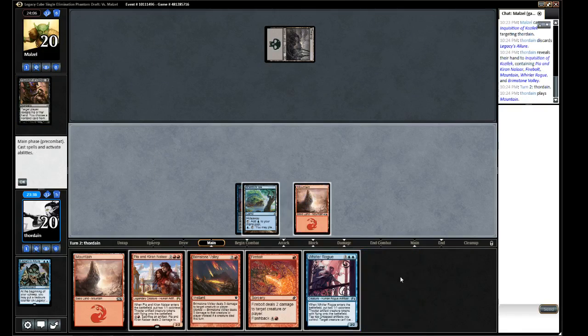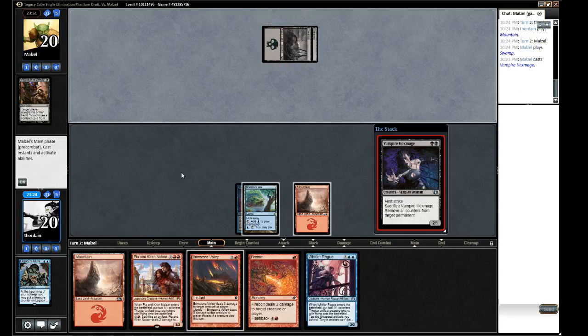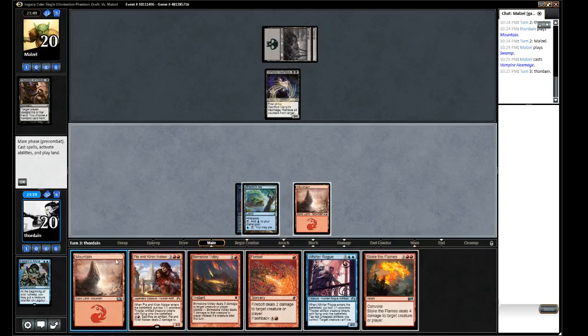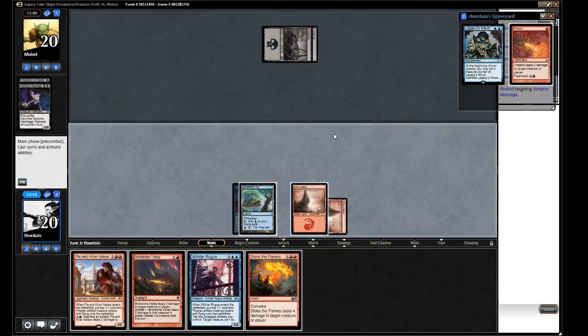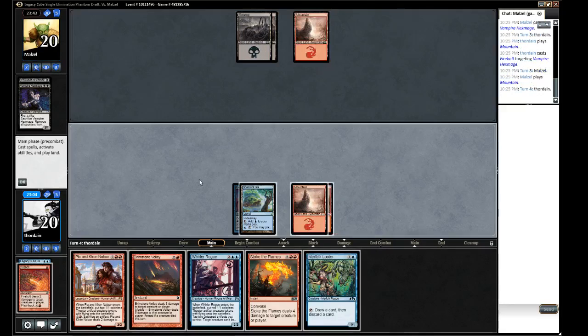Playing Mountain, nothing else to play - just pass. No reason to block. Drawing. Opponent has Vampire Hexmage. We'll Firebolt that. We have Stoke the Flames too - lots of removal. Getting a Looter in play now.